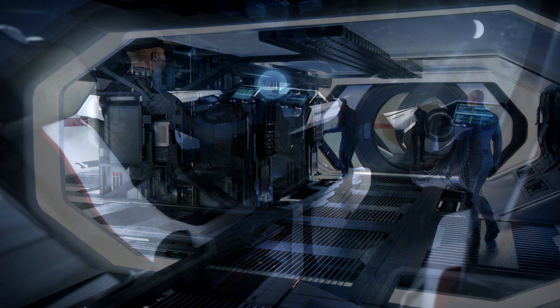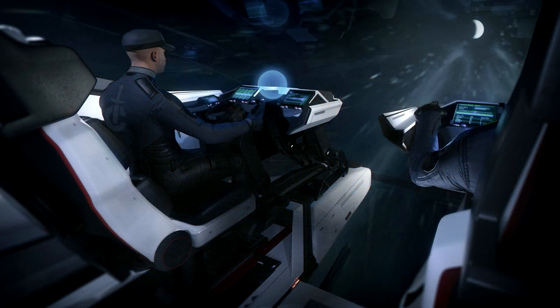This ship also comes with two medium shield generators, so it takes the Polaris approach of going light on armor to help keep the mass lower, but still providing that initial durability until those shields fall.